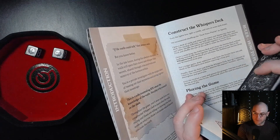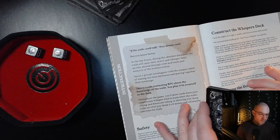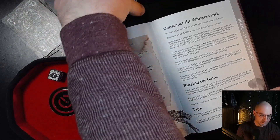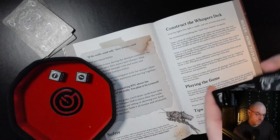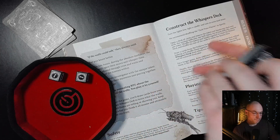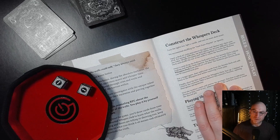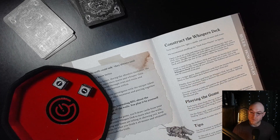For normal difficulty, both jokers shuffle together with the spades — these create the hollows deck — and the rest become the secrets deck. I'll take the remaining cards, this is the secrets deck, and give them a final cut. Now we've got our hollows deck and our secrets deck. The next thing we do is take three cards from the hollows deck and six cards from the secrets deck, and this creates the whispers deck.